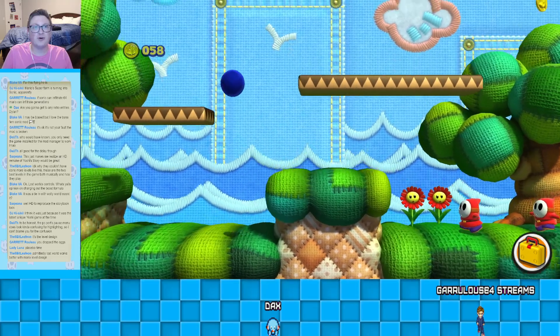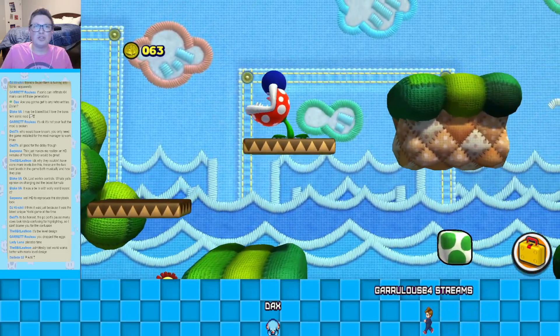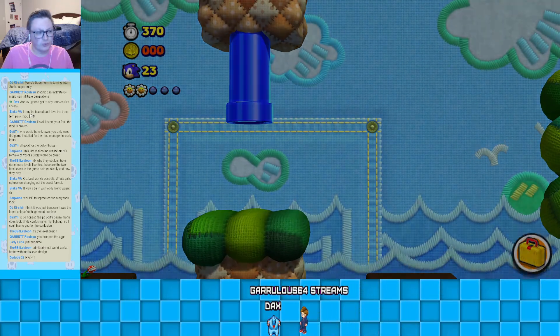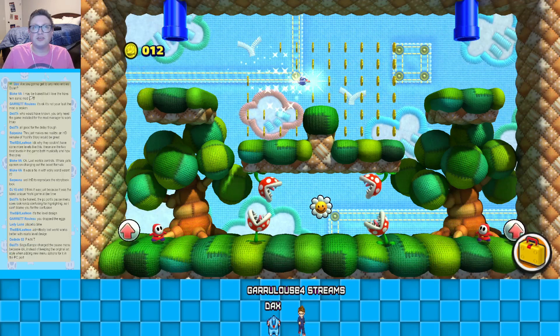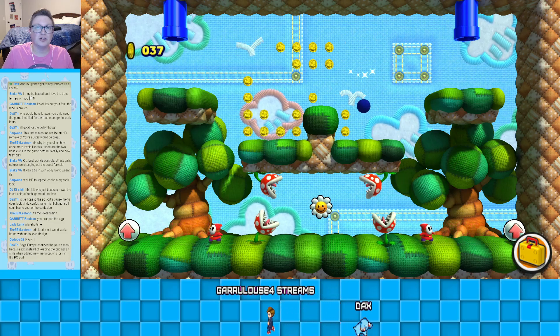Sometimes it works, but most of the time I feel like I come off as super scatterbrained. Which I am. So I guess I was right. Look at all these coins — are there red coins hidden here like in Yoshi's Island, or is it just all regular coins?